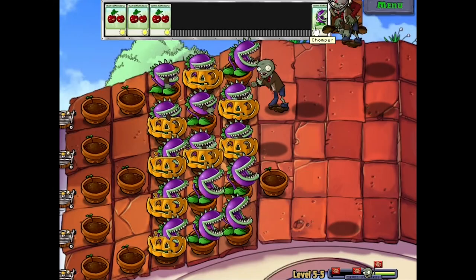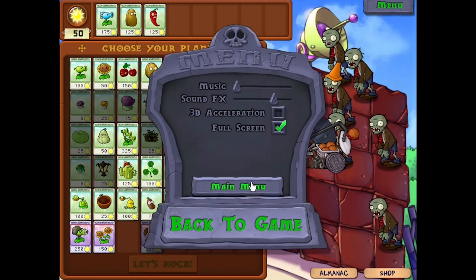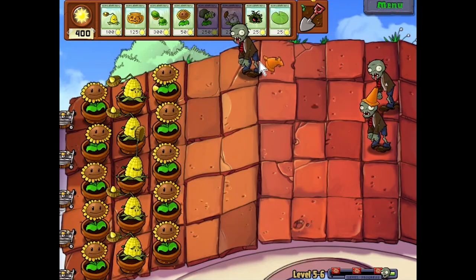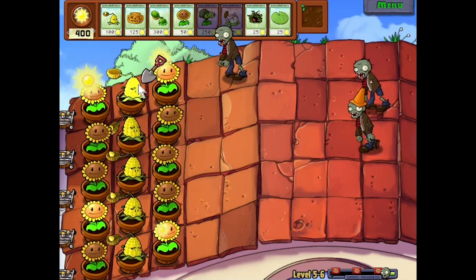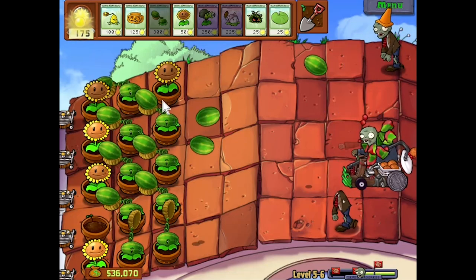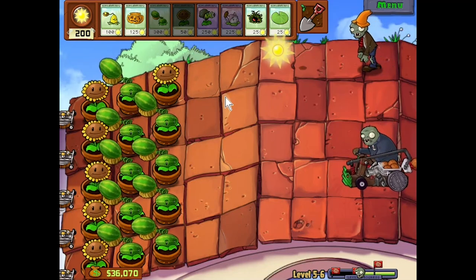Roof level 5 was the same as usual. Roof level 6 gave me snowpea, tallnut and jalapeno. After a few resets I got kernelpult, pumpkin and melonpult. After using kernelpults for the early game, I was able to switch them out to melonpults when stronger zombies appeared. By keeping my sunflowers at the back, I could use them to absorb damage from catapult zombies. Two columns of melonpults and the level was complete.